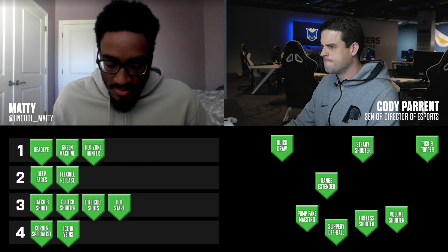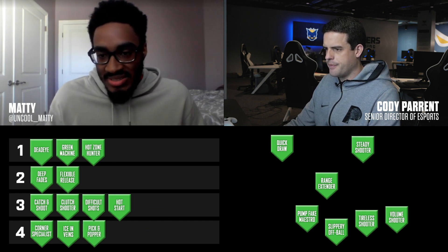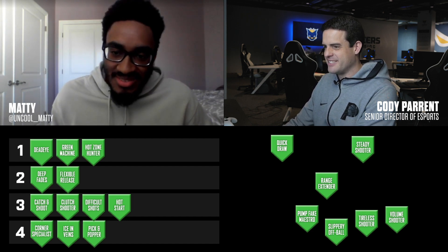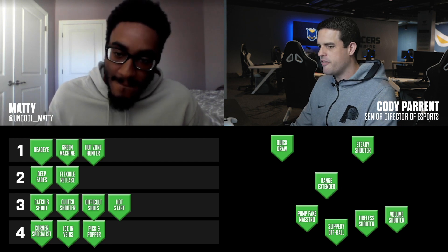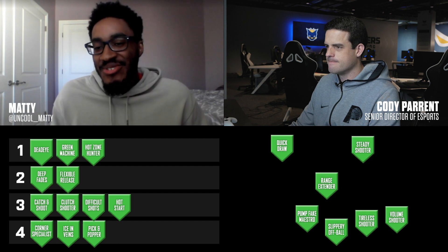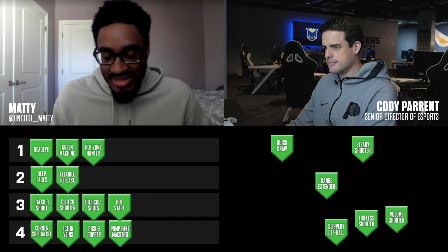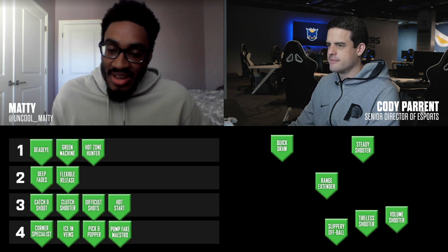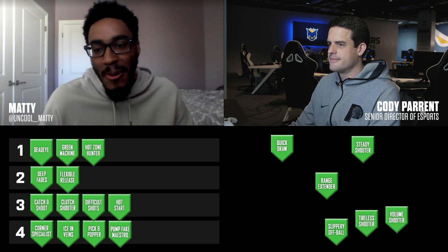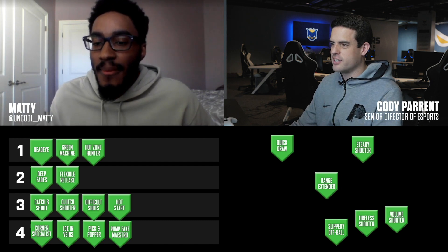Pick and Popper — also tier four. You'll never really be setting screens as a point guard unless you're running some funky offense. Pump Fake Maestro — also tier four. I haven't seen a use for this badge yet. I haven't seen anyone jump just because you have the badge, or draw a foul from it. This badge seems bad too — might as well use your points elsewhere where badges actually work consistently.